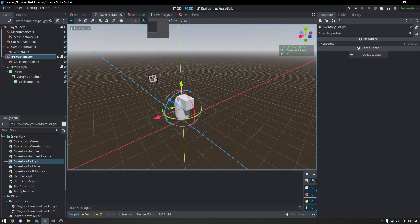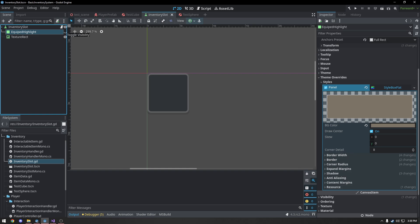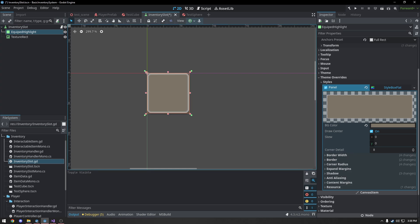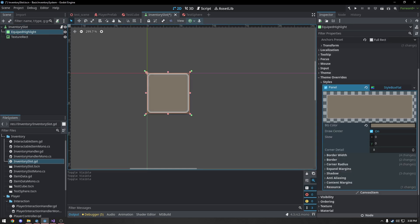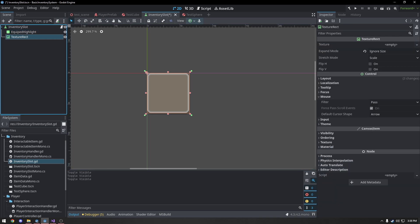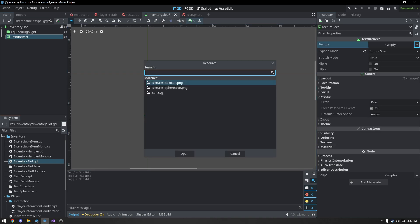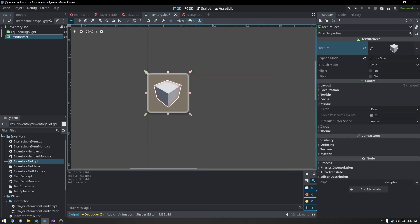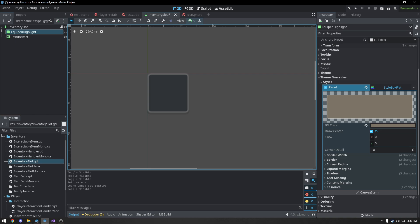This is just going to be modifying two scripts. The first one is going to be the inventory slot and the second one is going to be the inventory handler, but this does require a highlight to be created. The highlight is just a panel that we're going to be putting on the inventory slot. It's going to be hidden all the time unless the inventory slot is selected as being equipped, and then it's just going to make this little highlight visible. It's important to note the texture rect for the actual icon is below this, so if we fill that with an icon you can see it overlays over the top — that way we don't have any issues with it not being visible. So we're just going to leave that hidden and tie into it via code in a minute.